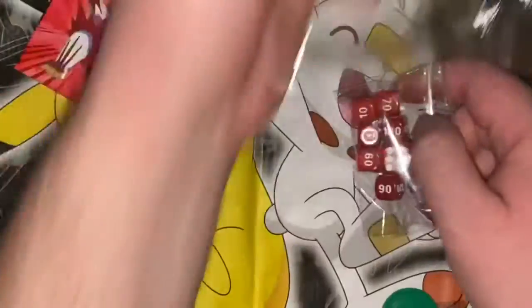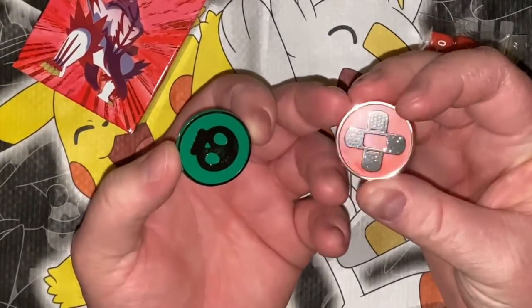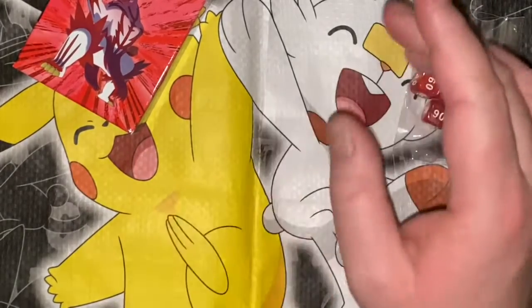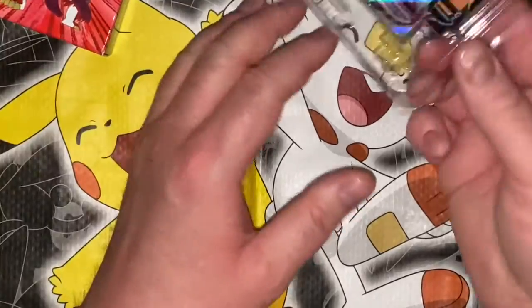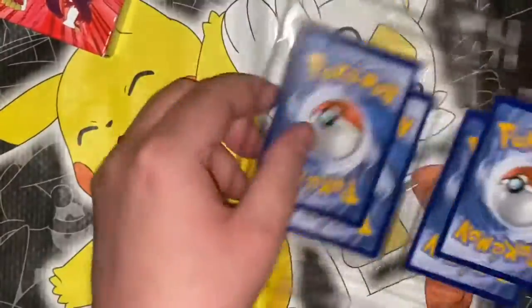Get these damage counters — got these standard things, I don't know what that is, and poison I guess. Put these to the side. Got some red dice, kind of plain and boring, but red's my favorite color so that makes them cool. Let's look at these guys — oh, it's a double one, that's kind of cool in its own stupid way.